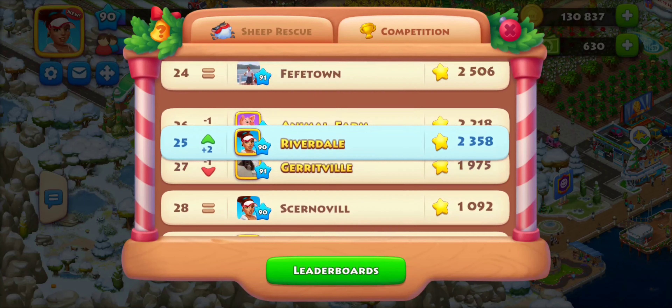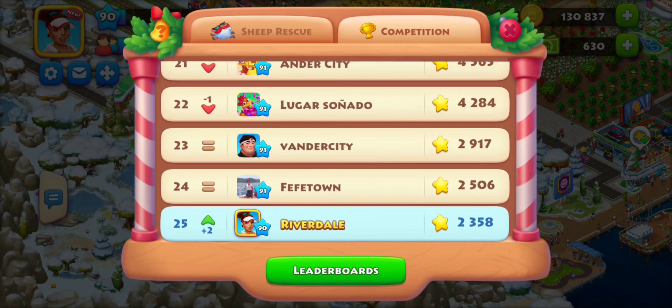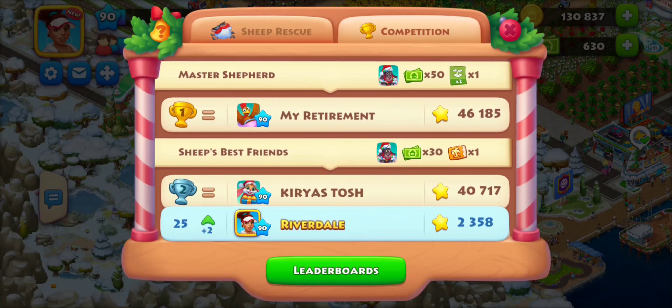Let's see where I'm at on the leaderboard. I am 25th. Let's go see what number one looks like. Wow. My retirement, okay? So there, if you get first place, you get 50 town bucks and this cute icon of a sheep.